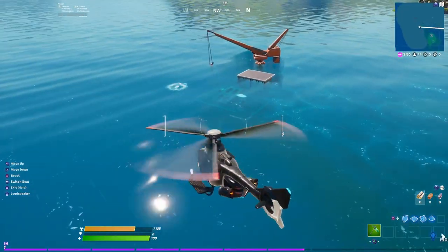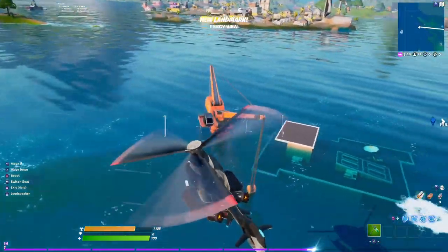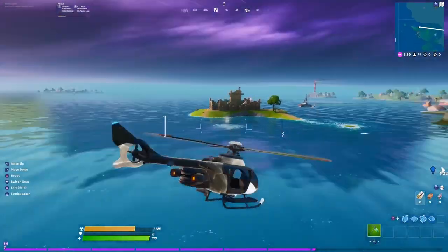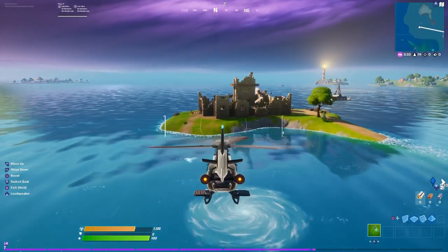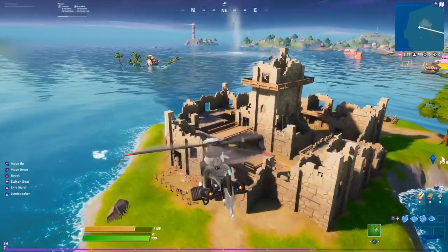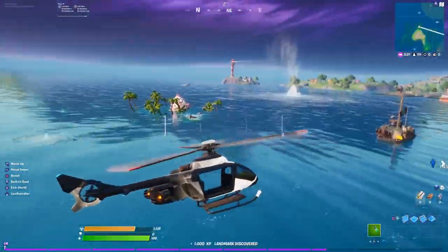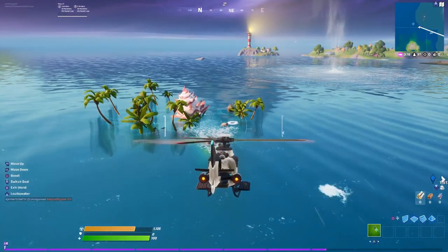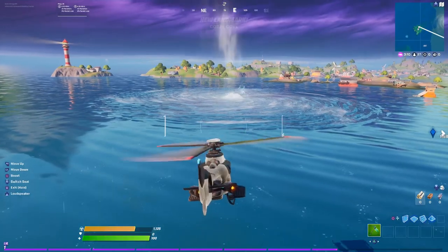If you all remember the Ferris Bueller house — fancy view! That's one of the new landmarks. The fort is still standing. Another whirlpool there — I'm thinking we'll have to visit all the whirlpools, maybe that's going to be one of the missions. Fort Crumpet is still here! And another little whirlpool — oh, there's a big whirlpool on the map! We still have Coral Cove — it's still there as a new landmark.